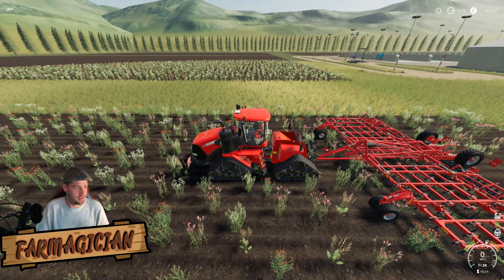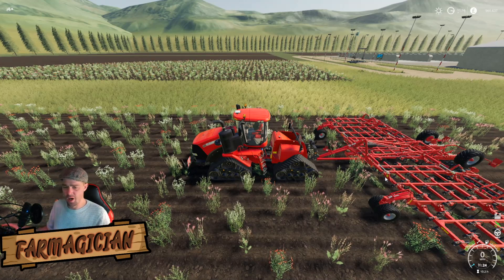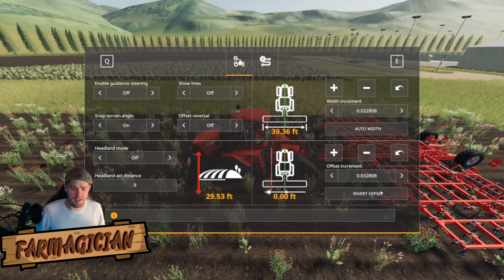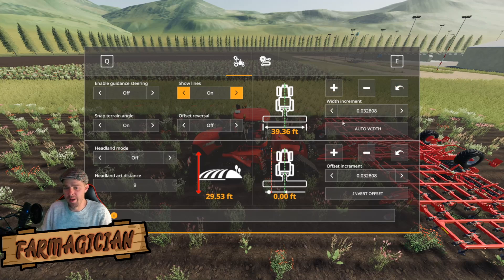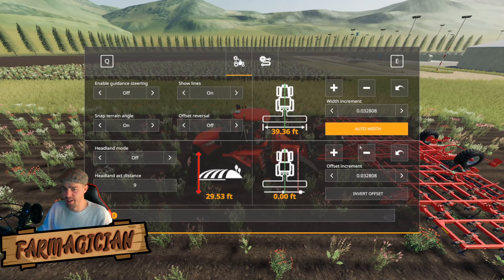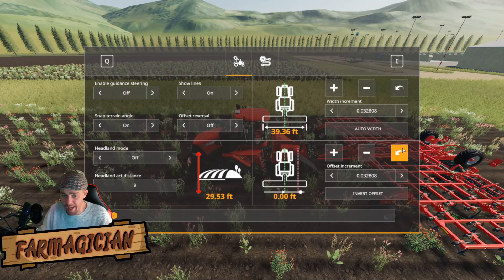Now we need to set the implement width. To bring up the menu, press Left Alt and Up. This is your menu. We want 'Show Lines' — that is important. Here you have your width; I always do auto width. That's how wide the cultivator is. You can offset it if you want, but I always try to make that zero.